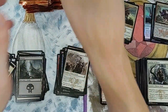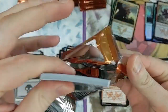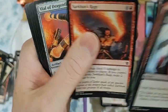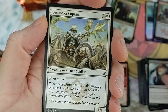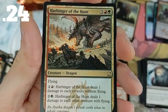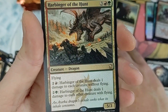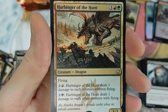I'm pushing for five foils - I think the average box gets five or six. It seems like there are fewer commons in this set. Salt Road Decree, Harbinger of the Hunt - another big dragon. Harbinger of the Hunt deals one damage to each creature without flying for three mana, or one damage to each creature with flying.